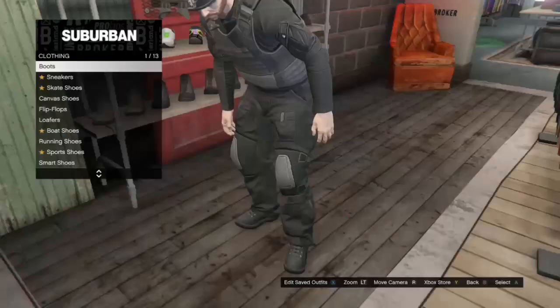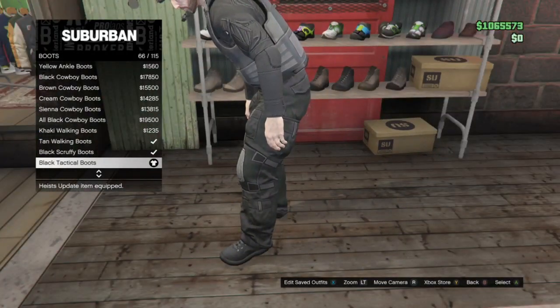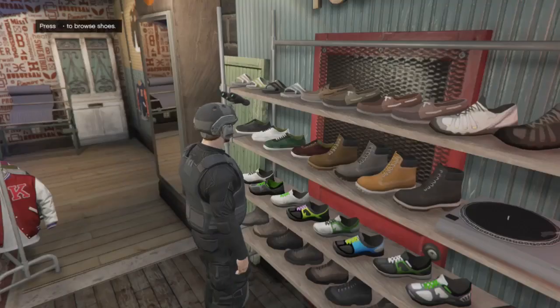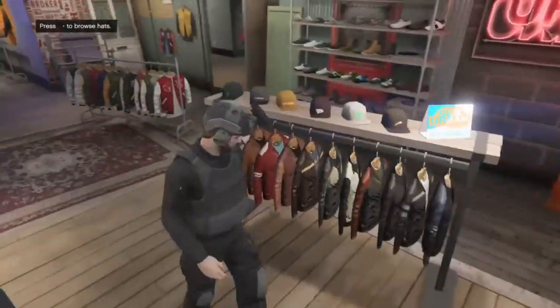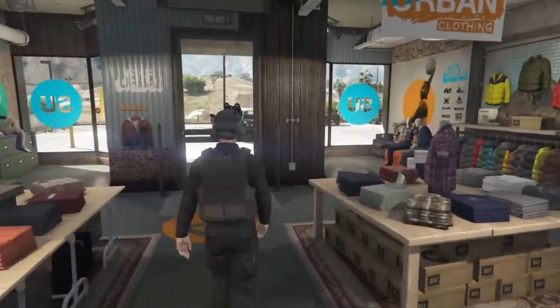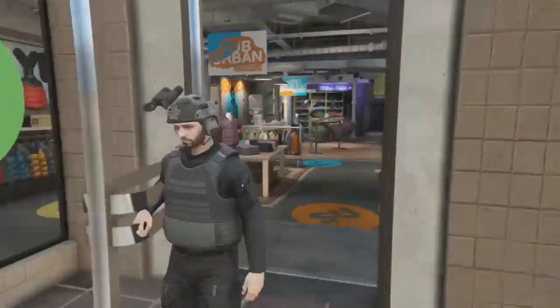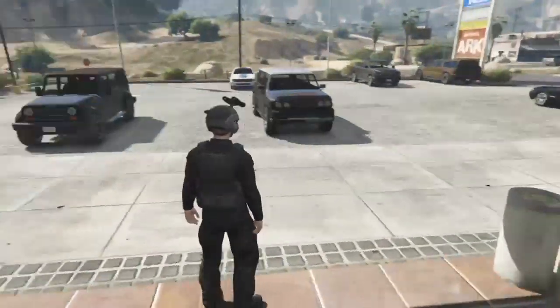Then go over to the boots section and purchase the black tactical boots. If you're feeling like it, you can go to the accessories section and get some gloves, but I personally do not like them. Once you're done with that, your outfit is complete. This is what the completed outfit looks like. Now onto the next uniform.